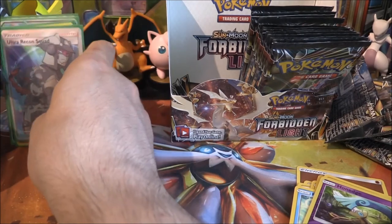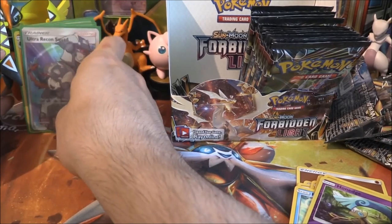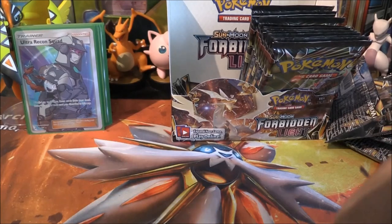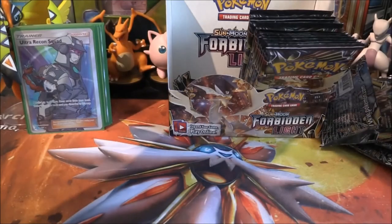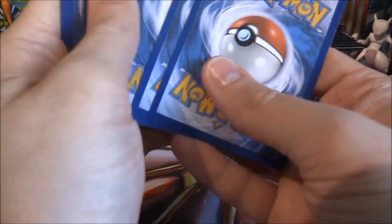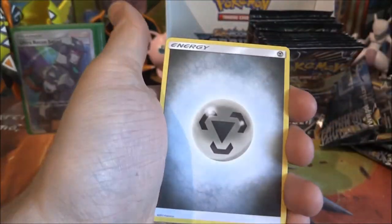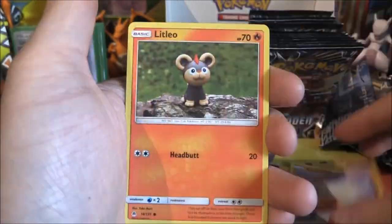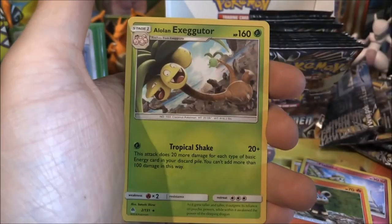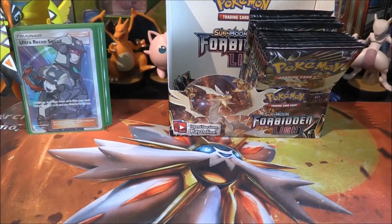I love it when you get a Full Art Trainer — so good. Metal Energy, Clefki, Frogadier again, Heliosk, Inkay, Fennekin, Rockruff, Flabebe, Litleo, Uxie reverse — and an Alolan Exeggutor rare. Let's get all those packs off to the side — we've got packs everywhere now.